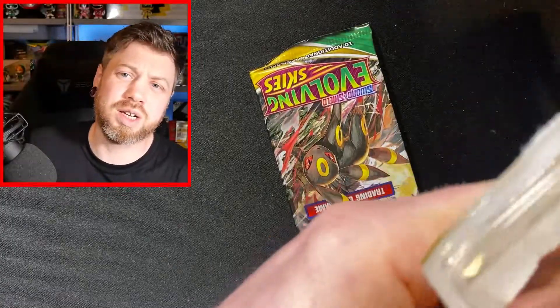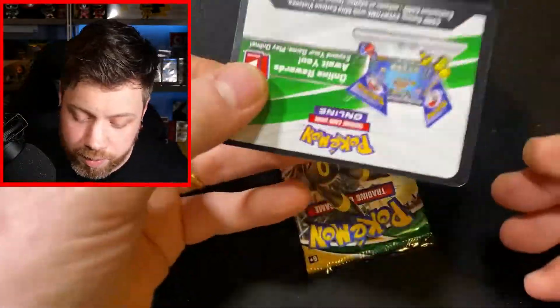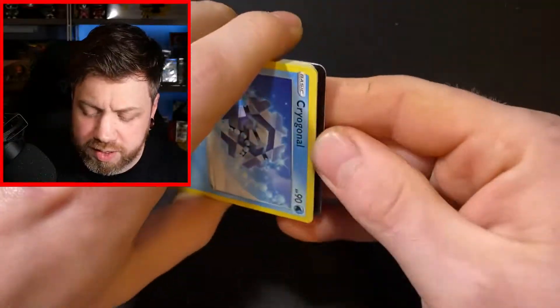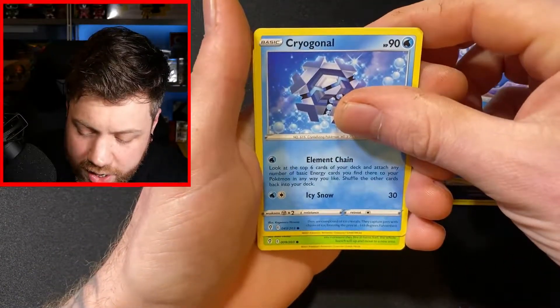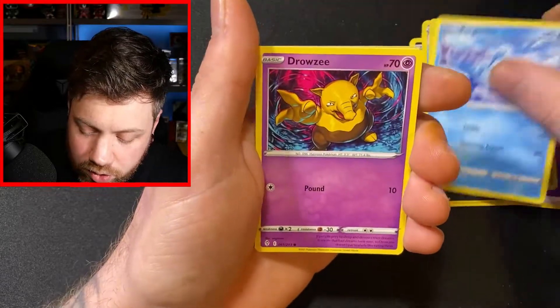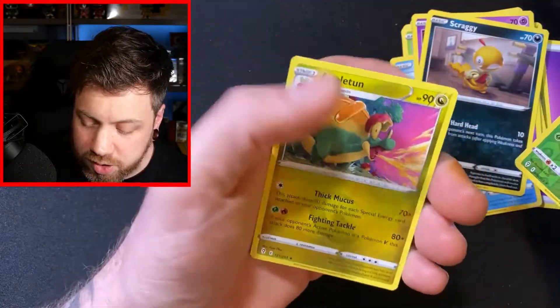Can we make it two for two? Can we get another Secret Rare from this blister? I hope so. I haven't had a lot of luck with everything I've been opening recently — make sure you check out the videos on the channel. There's a co-card, it was a white back, hopefully that means we're going to get some more fire. Nuzleaf, Golduck, Cryogonal, Pansage, Bergmite, Drowzee, Scraggy, Tropius and an Appletun. A big fat apple pie... a big fat apple nothing.